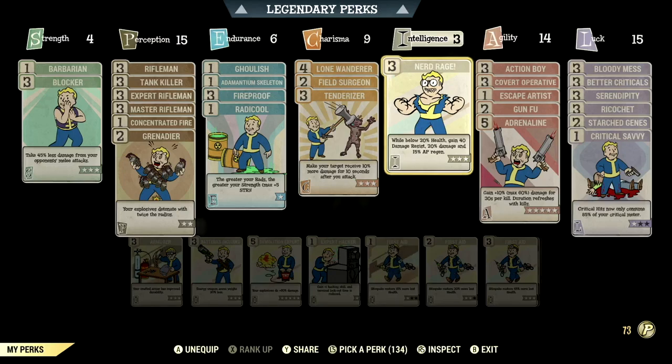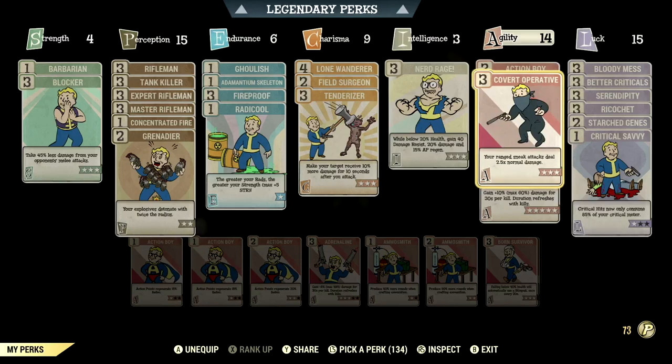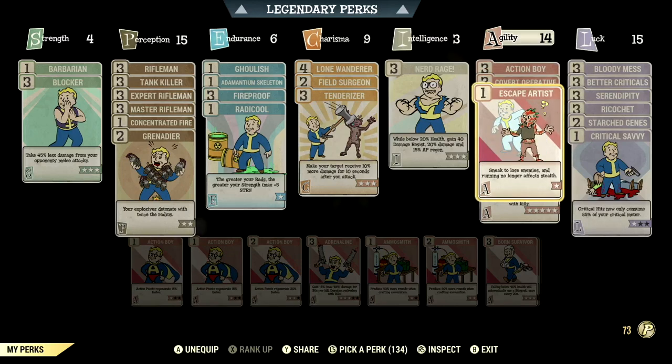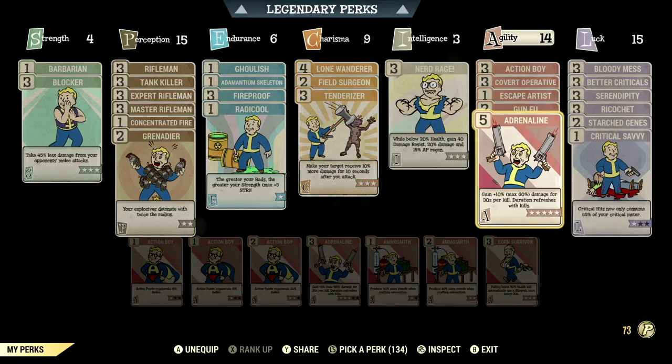Over in Intelligence we have 3, with Nerd Rage maxed out: while below 20% health, gain 40 damage resist, 20% bonus damage, and 15% AP regen. Over in Agility we have 14, with Action Boy maxed out — Action Points regenerate 45% faster — Covert Operative maxed out — ranged sneak attacks do 2.5 times normal damage — Escape Artist maxed out — sneak to lose enemies and running no longer affects stealth — Gun Fu at 2-stars — swaps targets on kill with 10% then 20% damage to your next two targets — and Adrenaline maxed out: gain plus 10% up to max 60% damage for 30 seconds per kill, duration refreshes with kills.